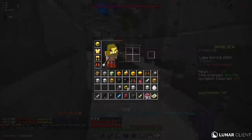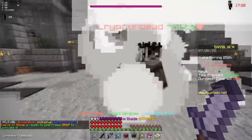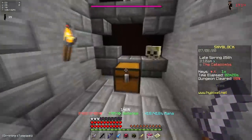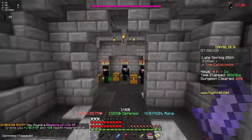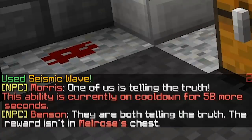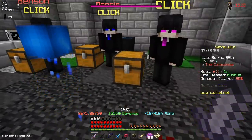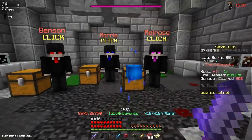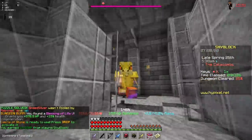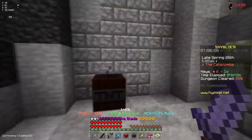I just got a spicy dreadlord sword — not bad. I think I just saw a cracked wall here, and if I open this up, we have a secret chest. Oh no way, it's this room. This is my favorite puzzle room because you just have to use your brain. One of us is telling the truth — they are both telling the truth. The reward isn't in Melrose's chest. Okay, I feel like I'm going to be wrong, but it might be in Melrose's chest. Yes! I actually haven't failed one of these yet. Low-key I just guessed those puzzles, but they're like slightly educated guesses, so it's fine.